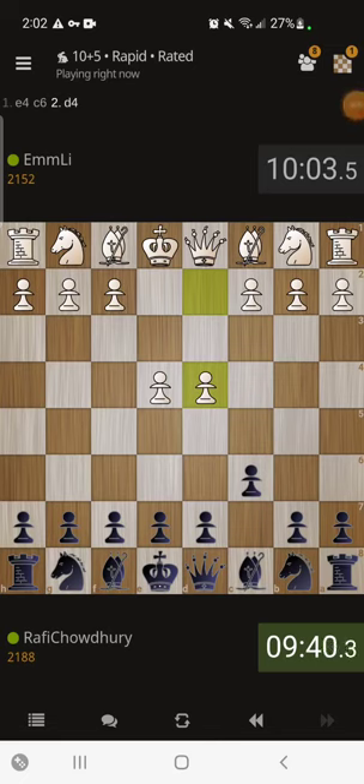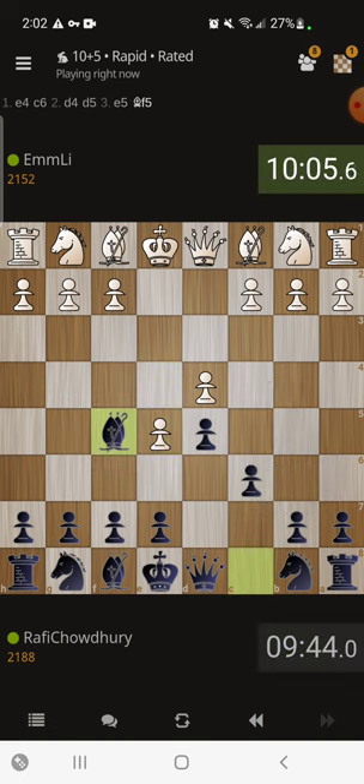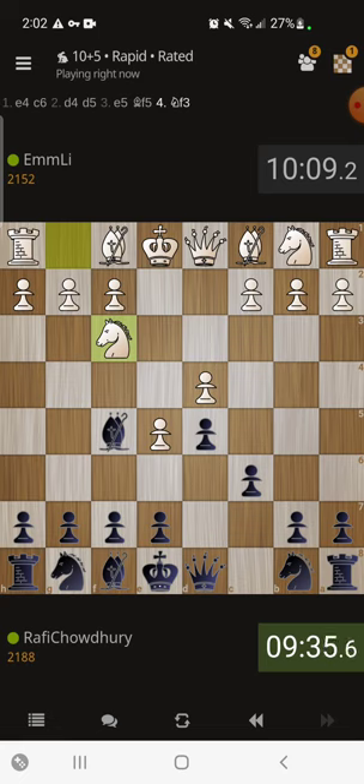Let's go - e4 c6 d4 d5, we've got the Caro-Kann against M. Lee. We're going to play Bishop f5 - very happy to see Knight f3, it avoids all those g4 type of crazy variations. This is the kind of relaxing game we like to play. We're playing a 10-minute game with five-second increment.